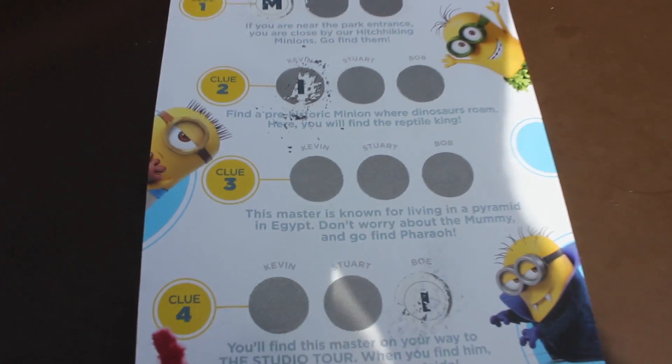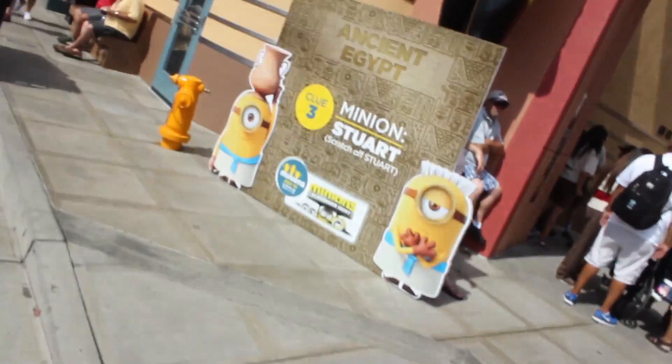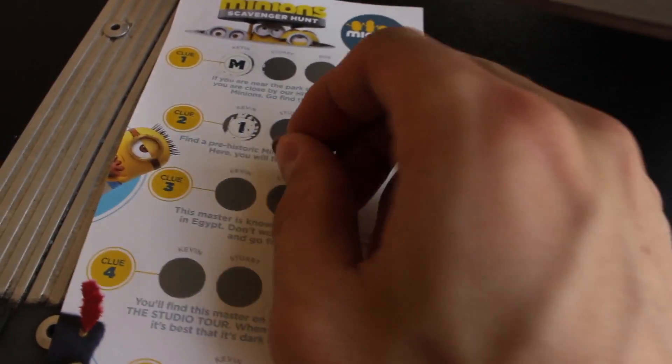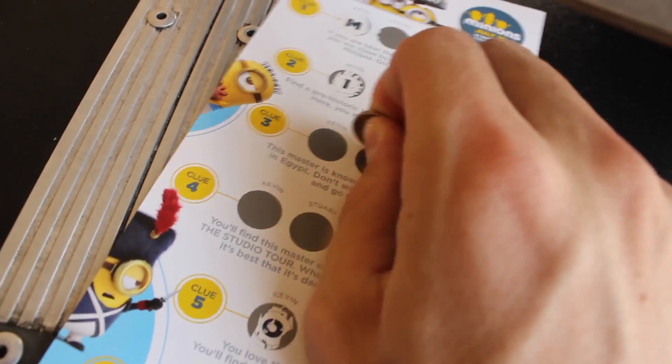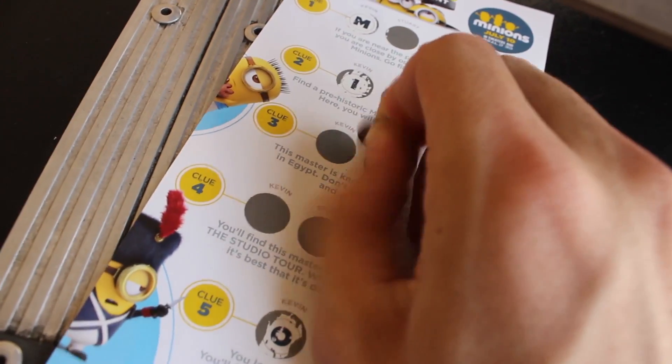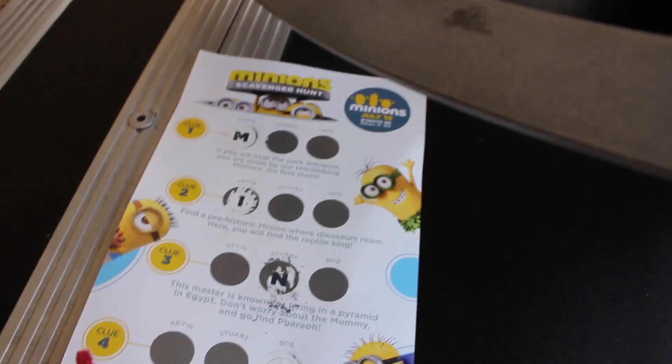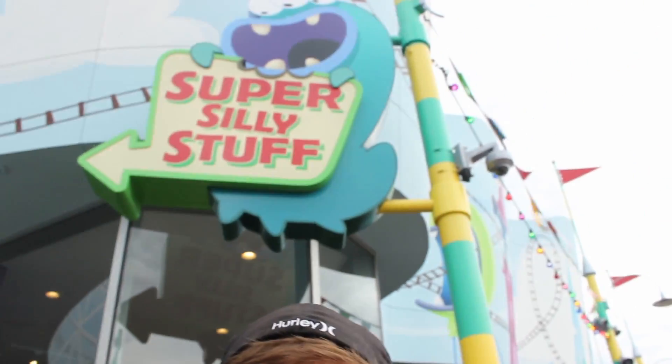You can only guess which letter fills that blank! Thankfully, the Mummy is right across from Jurassic Park, so it wasn't too long of a trek, and I see him right here — it is Stuart! So Stuart wasn't at Jurassic Park but he's at the Mummy, so I was close enough. Alright, last one — Stuart. And then we got MINIONS! We did it, you guys! We made it back up to Super Silly Stuff and we're going to go see what our prize is. Let's go!